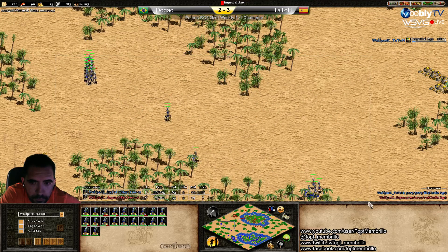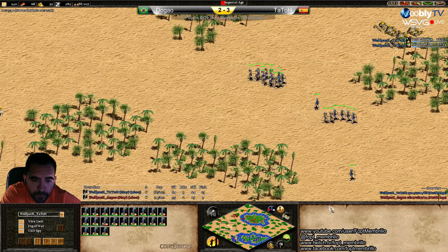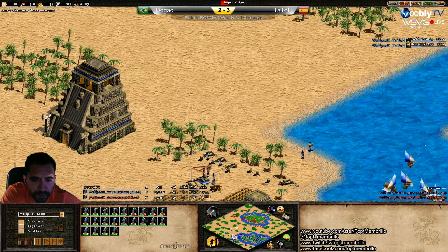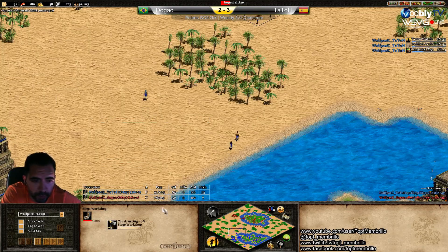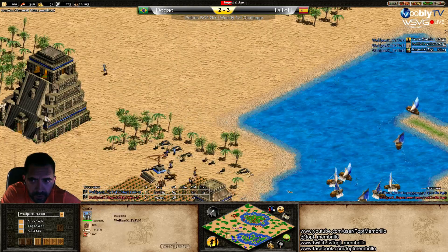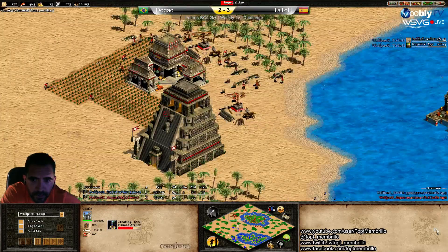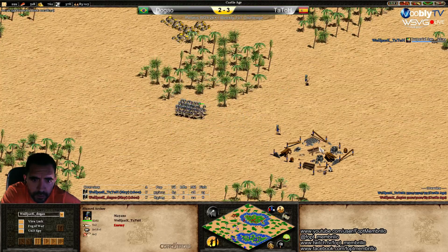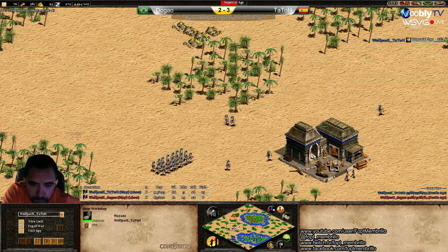He didn't know exactly how big an advantage he had, but obviously it was a big advantage and he's just capitalizing on it. I don't think Dogao is going to be able to click up anytime soon — maybe three or four minutes from now. When you go fast Imperial, usually you see your opponent has more population because he's gathering more. The advantage is clear. 15 more population for Tatod, greatly in favor of Tato.